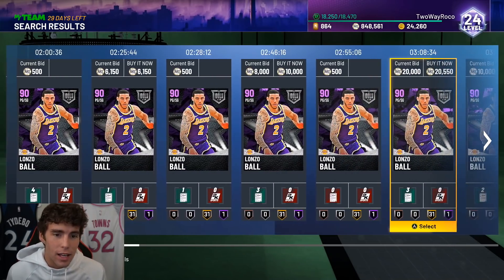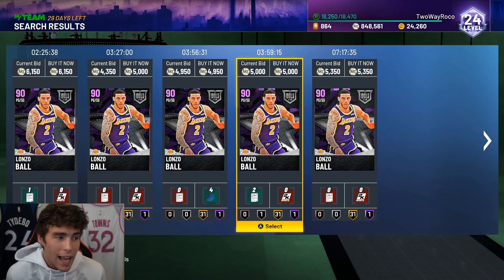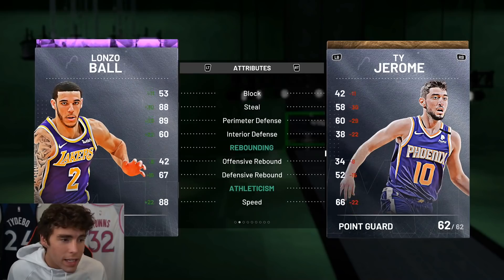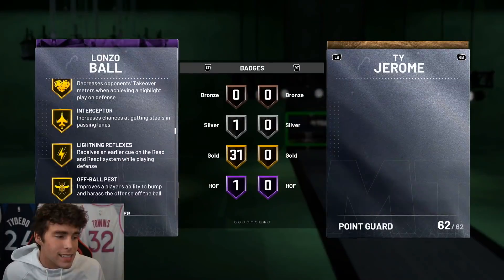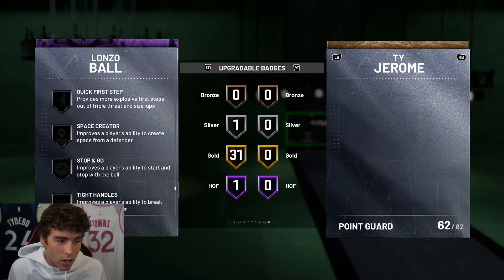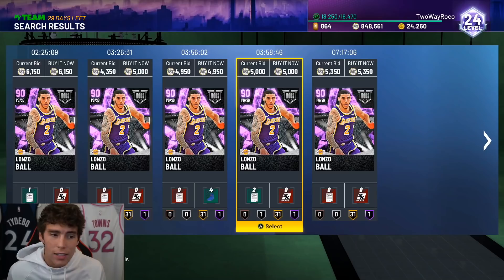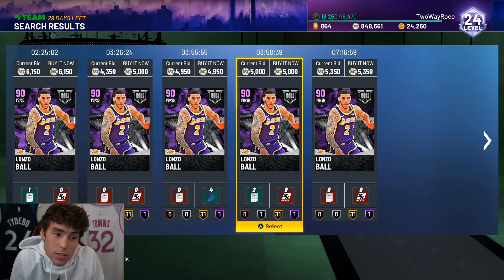The reason Lonzo is on my list is because I actually used him on my no-money-spent account and had pretty good success with him. The problem with Lonzo is his release is very, very bad, but outside of that he does everything else well — speed, defense, driving dunks good, three-pointer at 84. The big thing with this Lonzo Ball is he's got Clamp and Showtime, but no Range Extender on the card, and his three ball isn't super high.